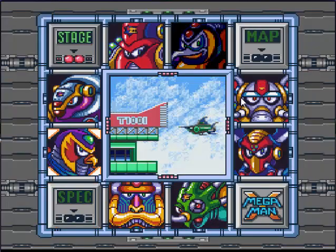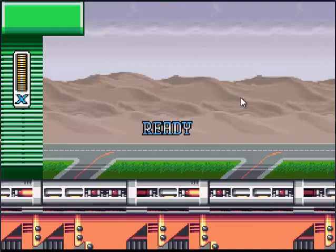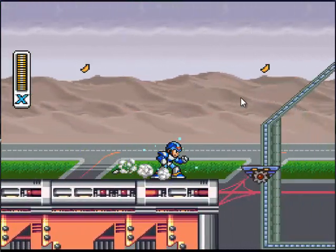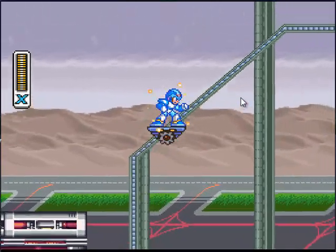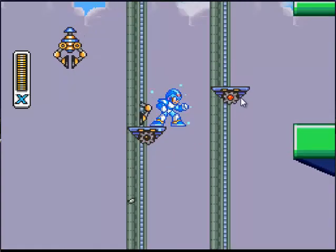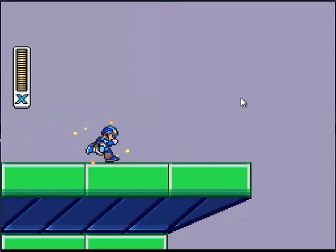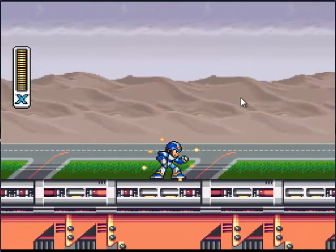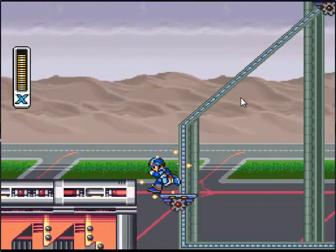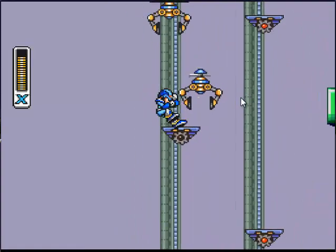You go to Storm Eagle, and there will be one item you can get really early on. I believe you can get up to three upgrades in this stage with just the dash, so you don't need the armor. When you're at the top, just dash up and you get a health upgrade. You can just jump down.